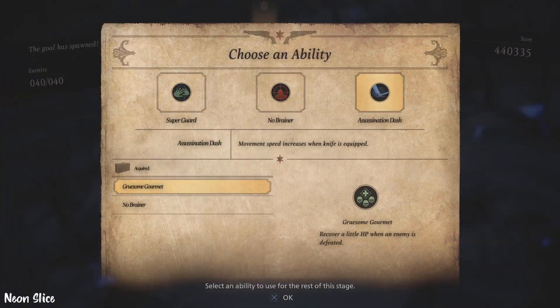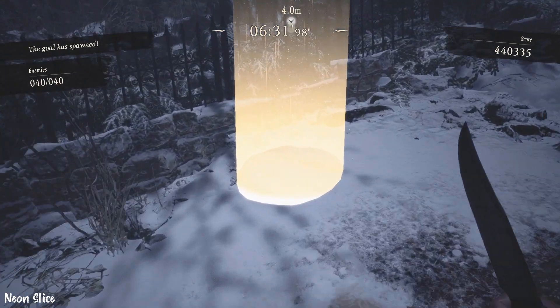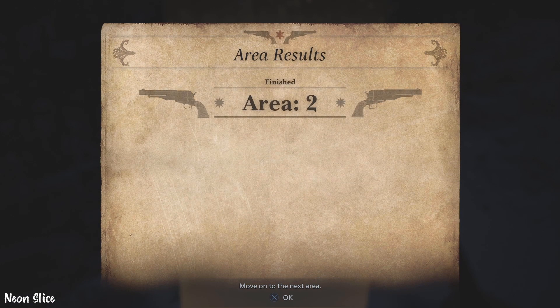Grab the blue thing — Assassination Dash. For sure, you need that speed. Assassination Dash makes you run faster with your knife out. And that's area number two for the castle area.